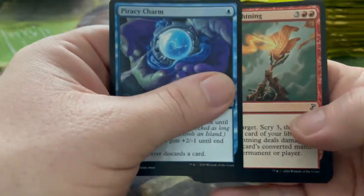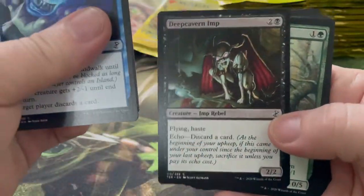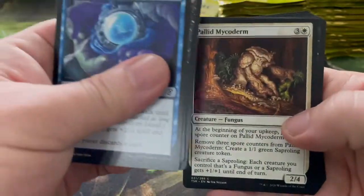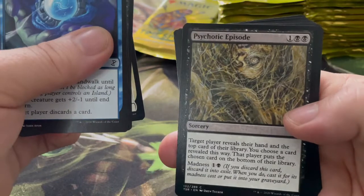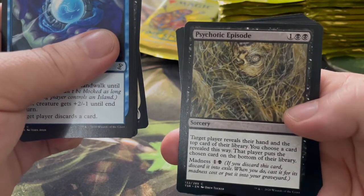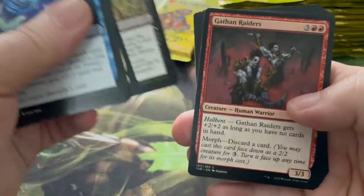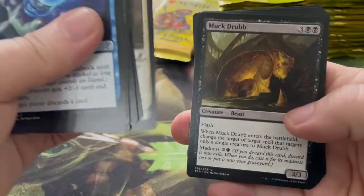Riddle of Lightning, Deep-Cavern Imp, Thallid Shell-Dweller, Pallid Mycoderm. Psychotic Episode — target player reveals their hand and the top card of their library, you choose a card revealed this way, that player puts the chosen card on the bottom of their library. That's pretty cool. Lymph Sliver, Knight of Sursi.